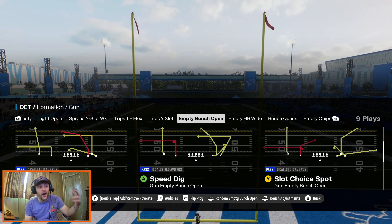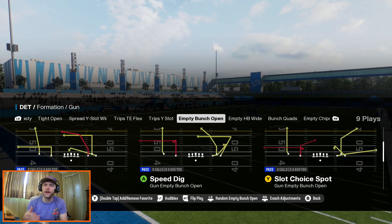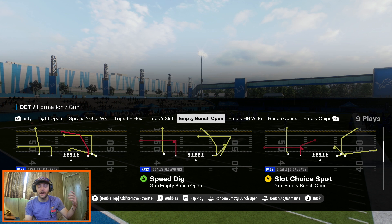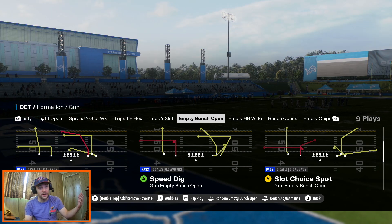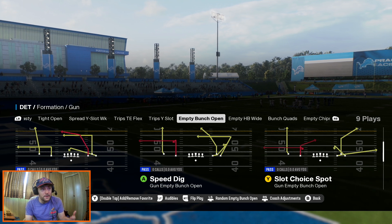Welcome back to the channel. Today we are back on the offensive side of the ball looking at the Detroit Lions playbook. We got a comment a couple videos back asking if we had anything out of Detroit, so we looked around and we had to do five wide eventually. Detroit actually has a ton of five wide in it, so we figured let's go to empty bunch open.